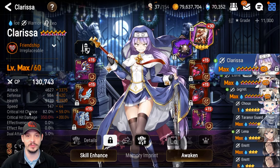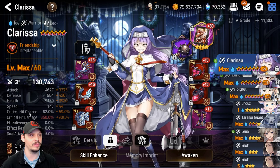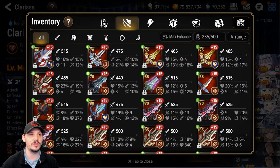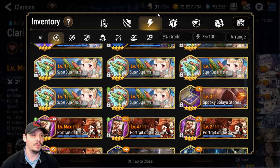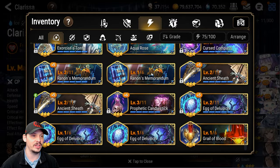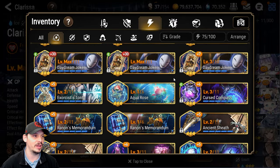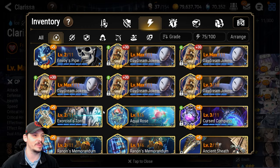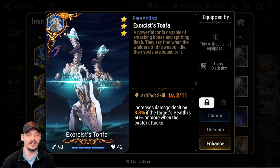There is a lovely little artifact some of you may know called Exorcist Tonfa. If you've been playing since Guilty Gear has been rerun and you don't have Portrait of Savior, your game got a little bit harder — but it can be done with Tonfa.